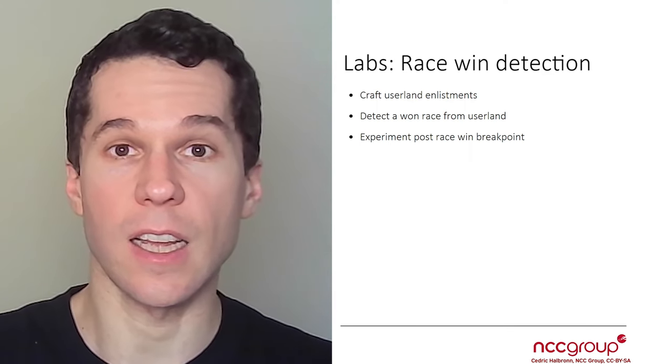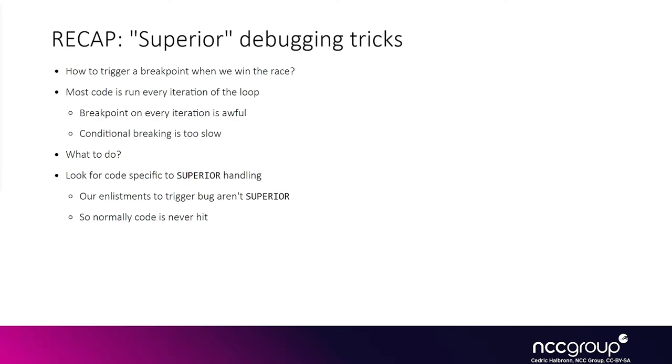Okay let's get started! Most of the code in the main loop is executed for each iteration, so we don't really want to set a breakpoint that will be executed each time an enlistment is parsed. We're going to set a breakpoint in an area that is never reached in a normal scenario — specifically in the code handling superior enlistments — so this breakpoint will only hit when the kernel code is starting to handle our fake userland k-enlistment.